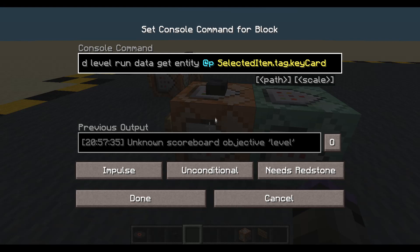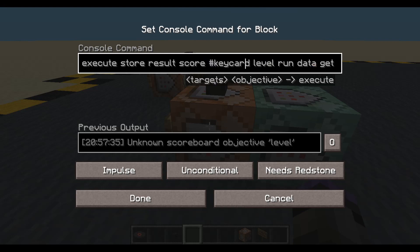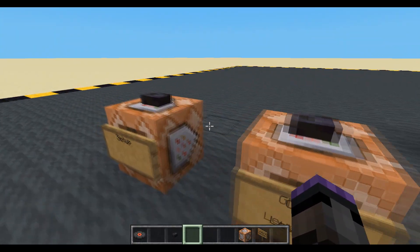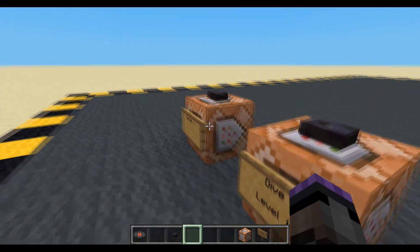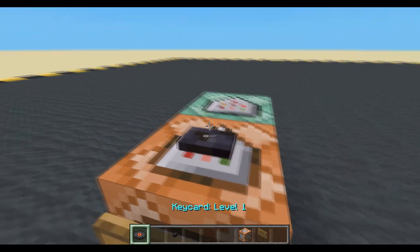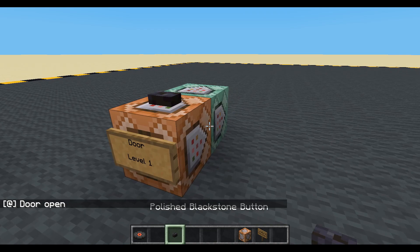Now probably we've got a name wrong somewhere. Key card level - unknown scoreboard. So we've done the thing which I'm always doing - we didn't activate the scoreboard. Let's do it now. Nothing. With the key card - door open. Cool.